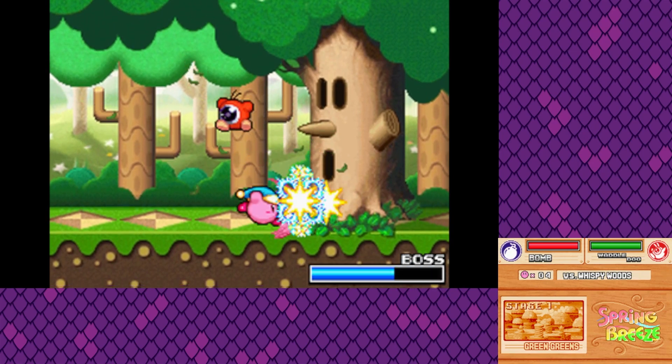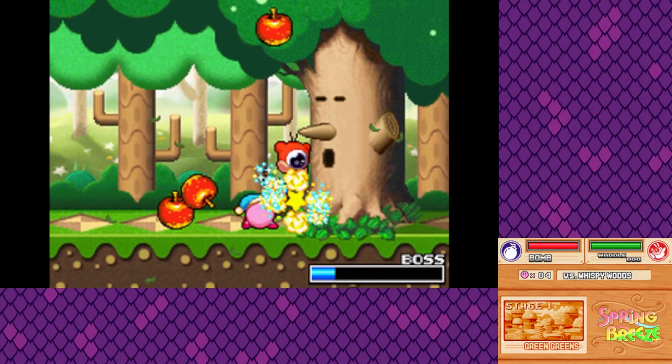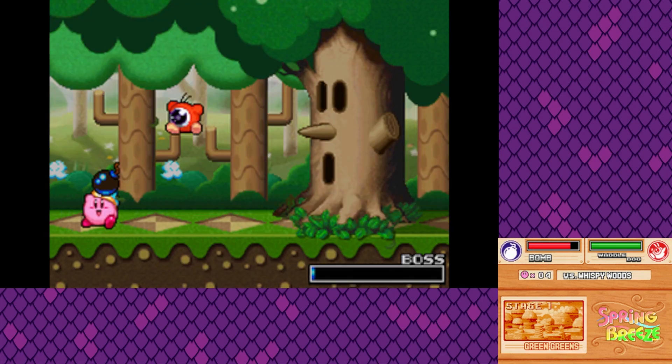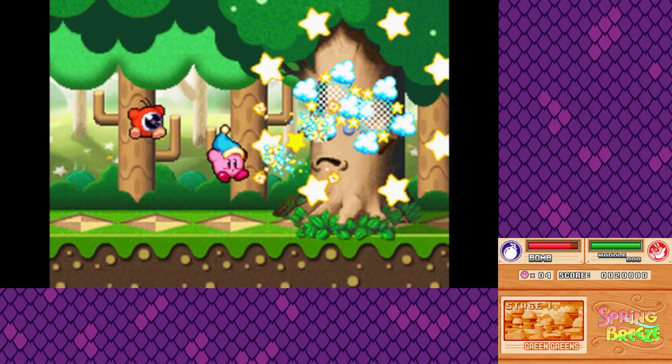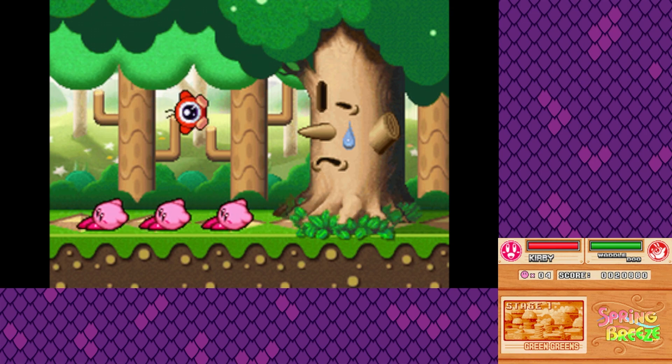We're bombing the tree — just throw bombs at the tree. This is honestly the easiest boss in any Kirby game. Final Bomb power into the nose! And we get the signature Kirby dance. Look at him go.